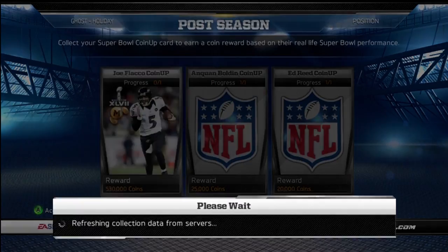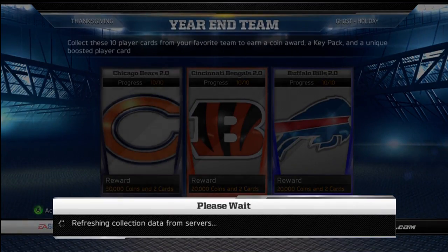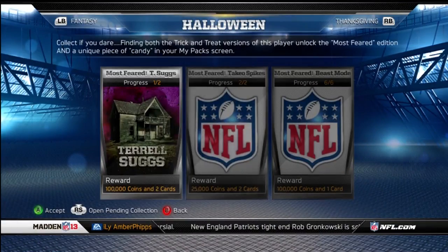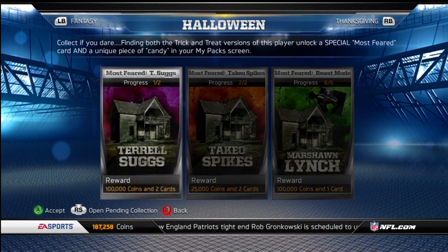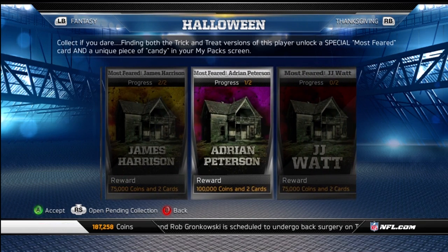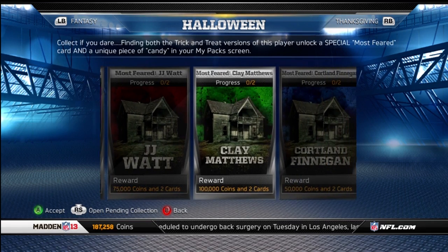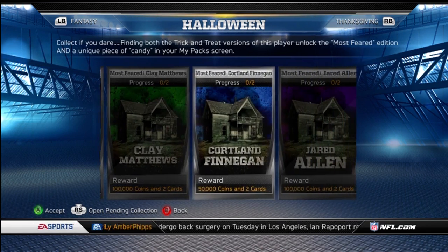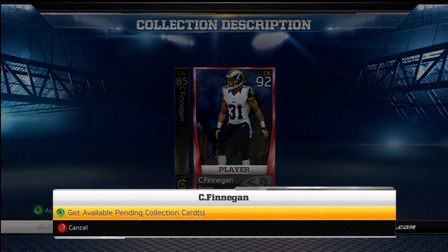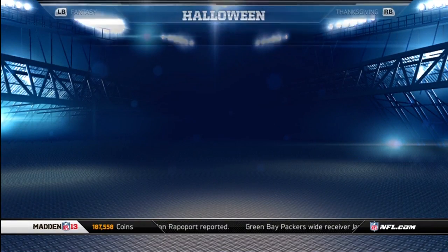Also, the Most Feared cards were re-released, so I've been doing those collections. I pulled two Vernon Davises. I'm one card away from the Suggs, did the Takiyo, the Vernon, and the James Harrison. I need one card for the AP, two for the Watt, two for the Clay Matthews, and one for the Cortland Finnegan. I have his Most Feared card — paid 25k for it — so I'll make 25k off that collection.